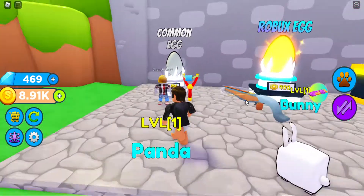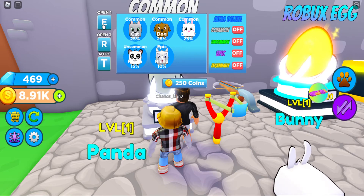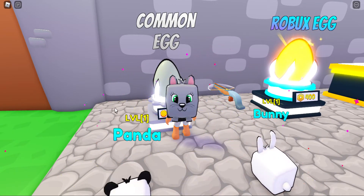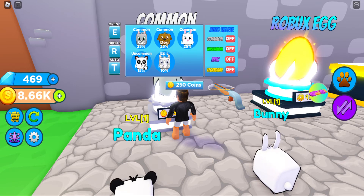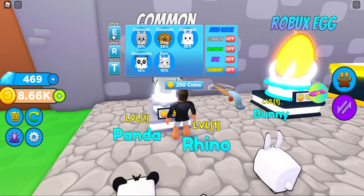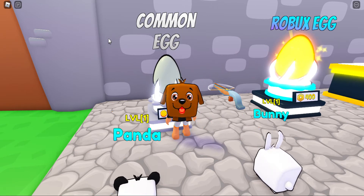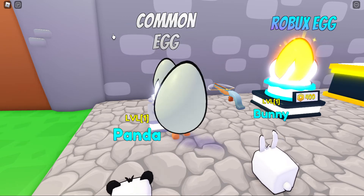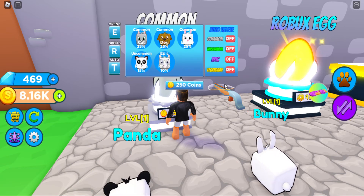That thing does like infinite damage, but we will open three of these eggs and see if we can get any better pets than the ones we have equipped. We have this bunny and the panda. If we can get a rhino that would be really good - anything else really isn't as good. I'd love to get another panda. Oh look at that, we get the rhino!